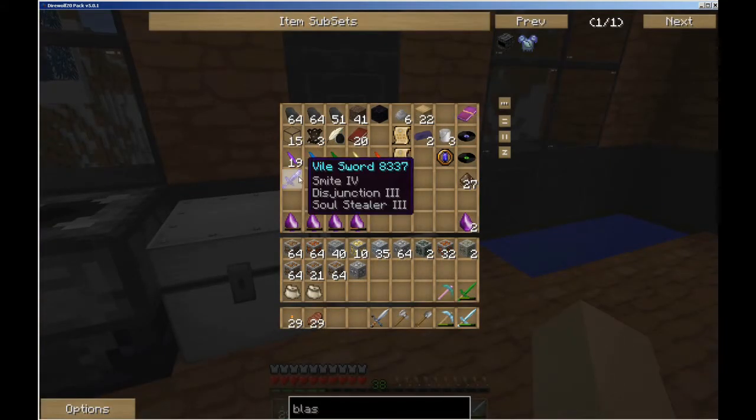There it is. This is the other thing I enchanted - a vile sword. And this one came out really good. I got Smite 4, Disjunction 3, and Soul Stealer 3. Having Soul Stealer 3 on this means that as a vile sword it'll steal a soul - that's 1. If I have a soul shard, that counts as 2. And with Soul Stealer 3 on it, I can get 5 souls per kill. So that's pretty nice.